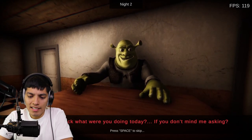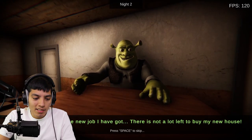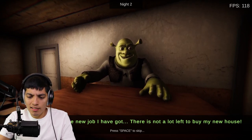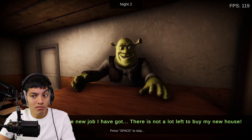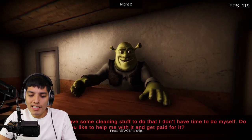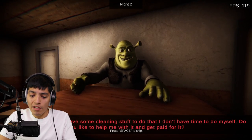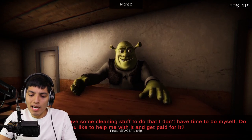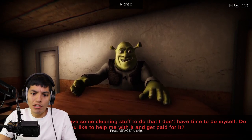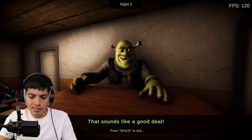We're back at the lobby. 'What's up Shrek?' 'Hey, welcome back — what were you doing today?' 'Just working hard on the new job I have — there's not a lot left to buy me a new house.' 'By the way, I have some stuff to clean that I don't have time to do myself — do you mind helping me out? You'll get paid for it.' 'Well I guess so, we do need some money to buy a house.'